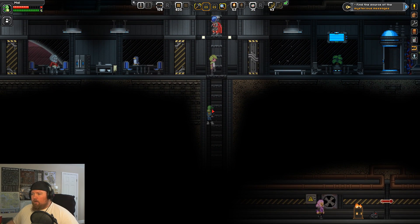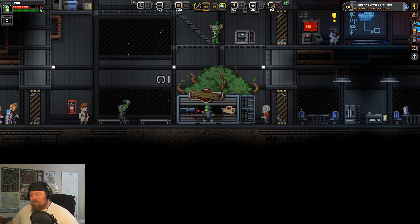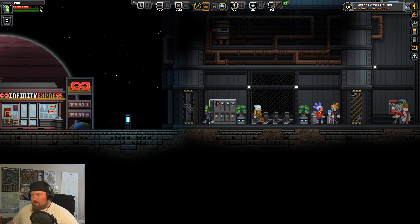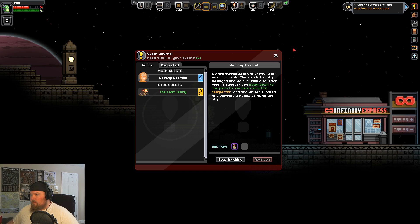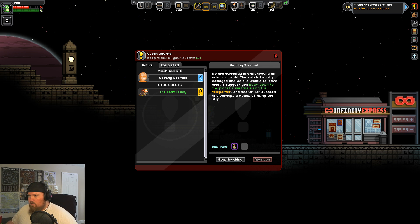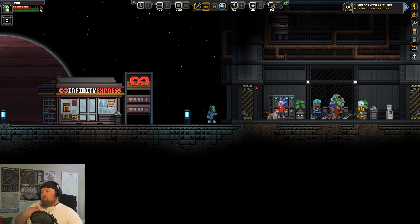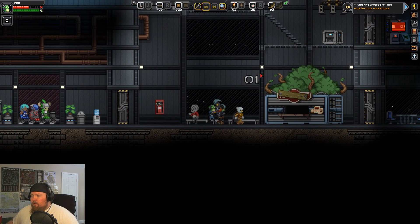Ow ow ow — I'm okay. Cool, so I have my first ability now. 'Find the source of the mysterious message' — that's what I've been trying to do. Maybe I need to go down, that's what I need to do. We kind of got sidetracked on what we were originally trying to do there.